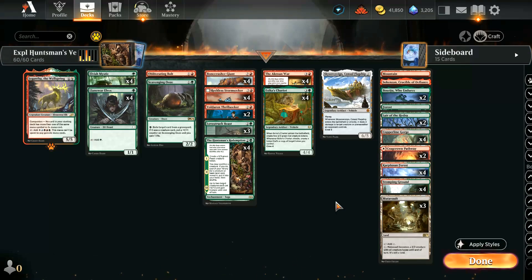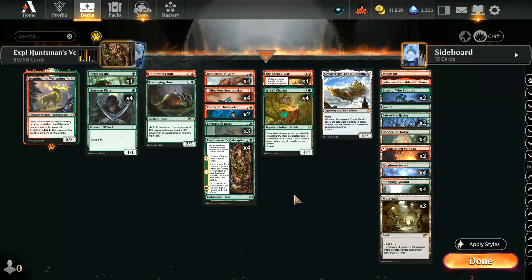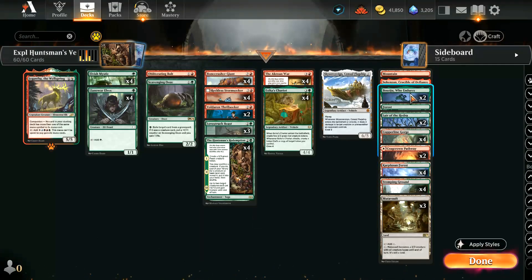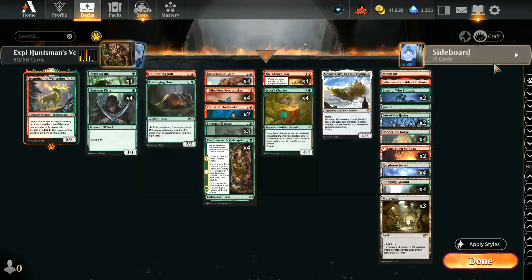We're also running Gigantosaurus, just because this deck allows it. The mana base has lots of dual lands, three copies of Mutavault to help our creature count, a couple of Lair of the Hydra as creature lands, and two copies of Boseiju and one copy of Sokenzan as utility lands.